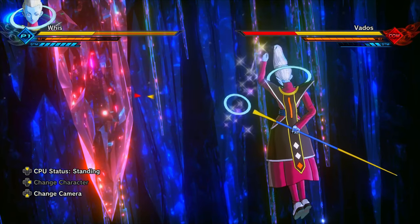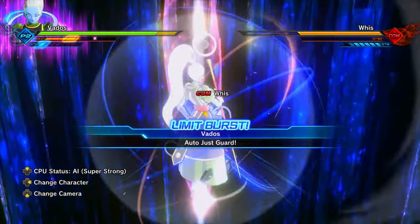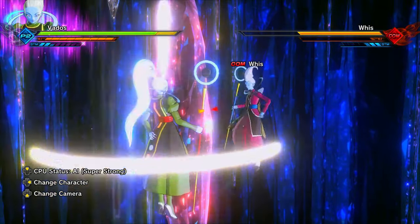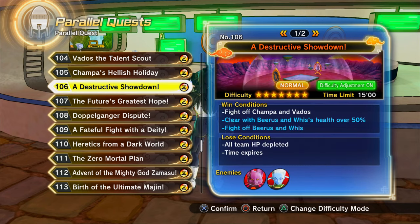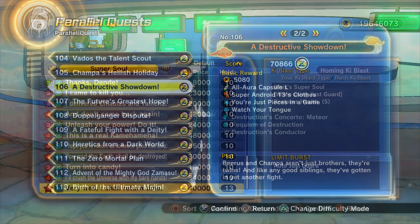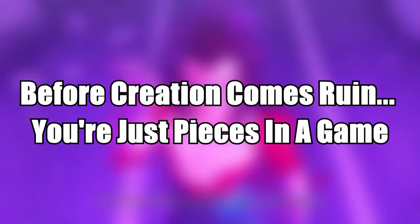The 'Very well, I shall return' Whis super soul is very powerful if you know how to use it. If you just use perfect block anyway and run either of these super souls, it's really going to complement your build. To get 'Watch your tongue,' you get it from parallel quest 106 from DLC Super Pack 2, which added Vados and God of Destruction Champa. The 'Very well, I shall return' Whis super soul is available in the base game from the item shop in Conton City.